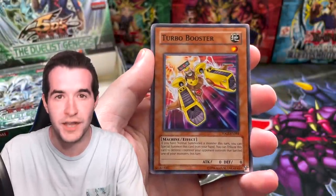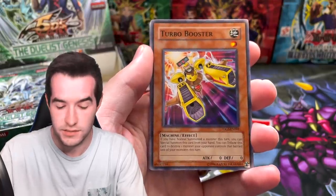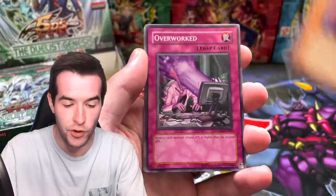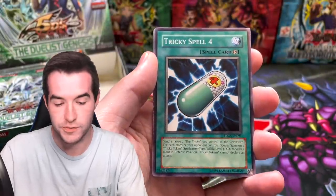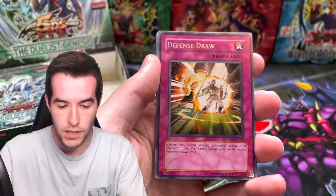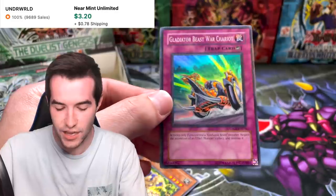We are looking for a large pull — a very large pull. Also want to remind you guys: we're opening a full box of Retro Pack 2 when I hit 100K, so subscribe for that epicness! Overworked, Turbo Booster, Tricky Spell 4, Defense Draw, and a Gladiator Beast War Chariot — that's an okay one.